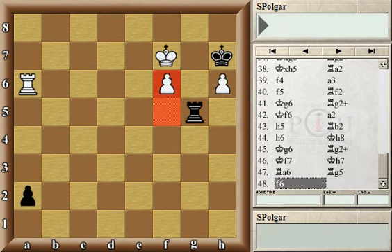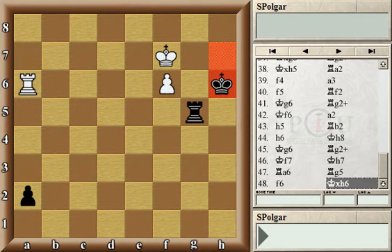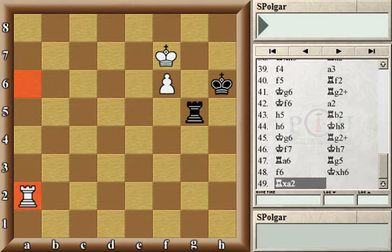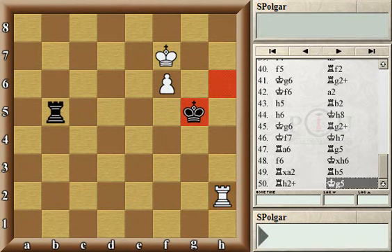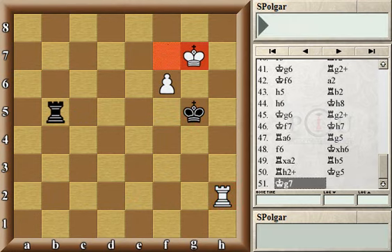White advanced by playing f6, and here black made the losing mistake. Black had to retreat the rook to g2 to hang on to that last pawn. After rook captures on a2, white reached the winning position because white is now threatening a check on h2, which would force the exchange of rooks. After rook b5, white checked anyway, forcing the king out. Then after king g7, the f-pawn either promotes or black — as in the game — was forced to give the rook up for the pawn, and white reached king and rook versus king, which is of course a very simple win.